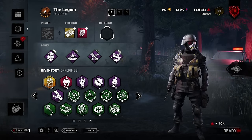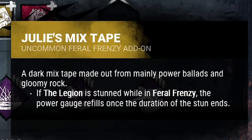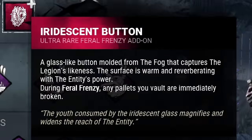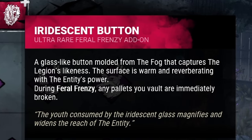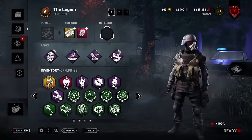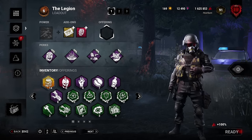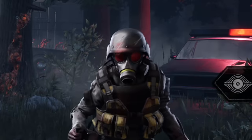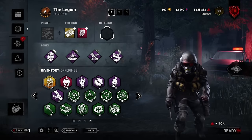Now to make this build ultra badass, I'm going to be using two very specific add-ons. My first add-on is Julie's Mixtape - whenever I'm stunned while in Feral Frenzy, my power gets recharged immediately after the stun. And my second add-on is Iridescent Button - while vaulting over a pallet in Feral Frenzy, that pallet will then be destroyed instantly, giving me yet another way to delete survivor resources. If you decide to run this build, here's something to remember: we have no gen defense or slowdown, so we have to solely rely on being in chase at all times. Make sure to stay to the end of this video where I give the build the ultimate stress test on the most pallet-heavy map in the game.